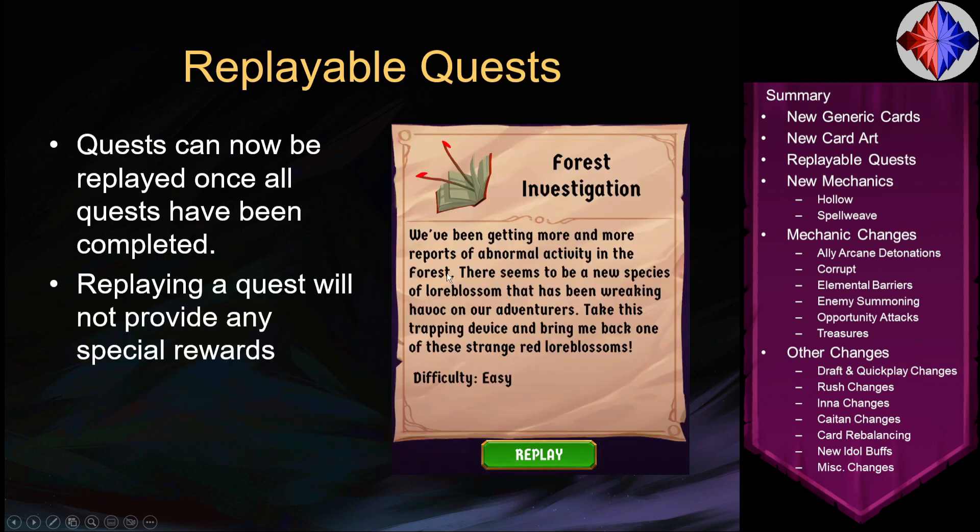Moving on, we have Replayable Quests. Once you've completed all of the quests, you will now get the option to replay quests. This doesn't provide any special rewards, but if you, for example, chose not to fight Keitan on your first time through, or chose not to fight Shadowbone Natha, you can now go back through, do those quests again, and try your luck. You will get the same rewards you would for just clearing a run — so not nothing, but no new cards or items. It's just the same rewards for doing a normal run of that type at that depth.